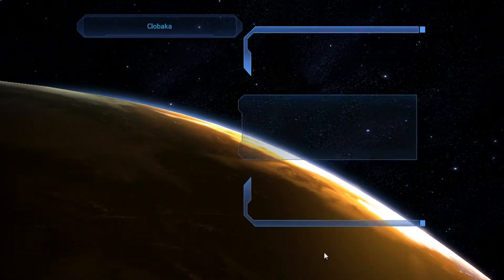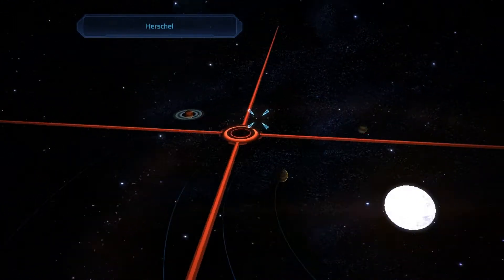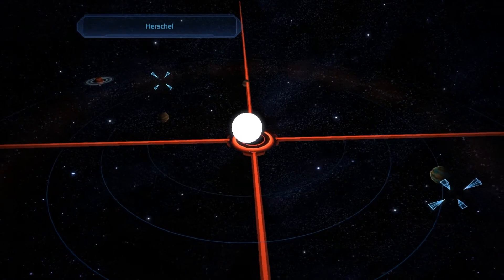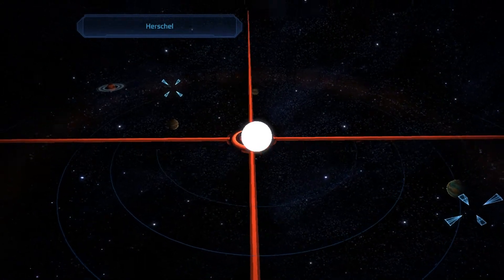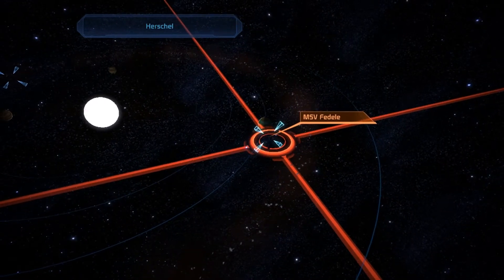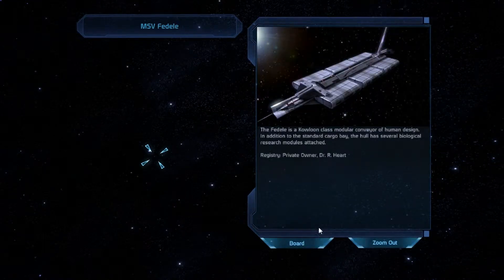That's the rock asteroid. I guess we can't survey any of the planets orbiting this — what is that, like a white dwarf? I forgot what the suns are classified as sometimes. But anyhow, this is why we're here. The Fideli is a Calhoun-class modular conveyor of human design. In addition to the standard cargo bay, the hull has several biological research modules attached.